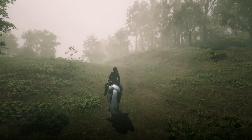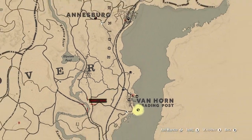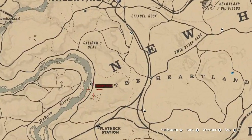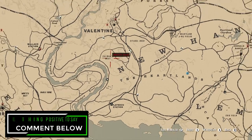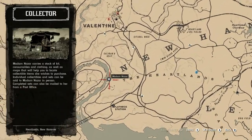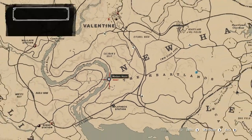Let's go ahead and show you exactly where you can find Madame Nazar's location for today. She is actually located in the Dakota River area, so the quickest fast travel location will be at Valentine — just make your way a little bit south and you should be able to find her easy peasy.